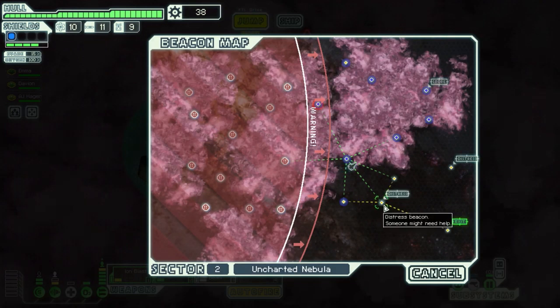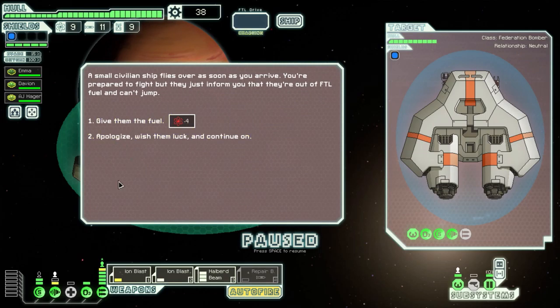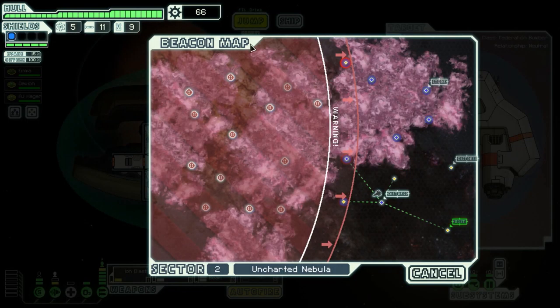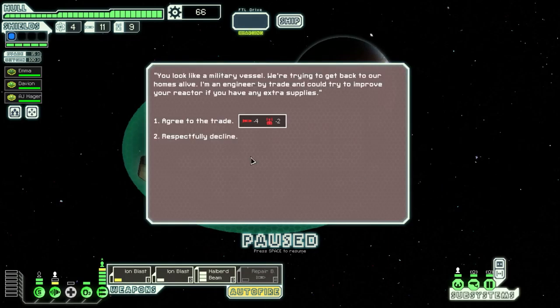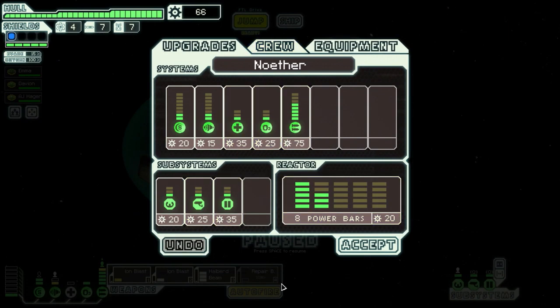That was nice. Distress signal again — let's check it out. This was a really good sector for us. Give them the fuel — oh yeah, I know this event, they can sometimes give you scraps. Let's give them some fuel. 28 scraps — that was a very good deal. Can we still check that other distress signal and not have to fight the rebels? I think so, should be safe enough. Agree to trade — you look like a military vessel. I'm an engineer by trade and could try to improve your reactor. Upgraded reactor by one — that was a very good trade.